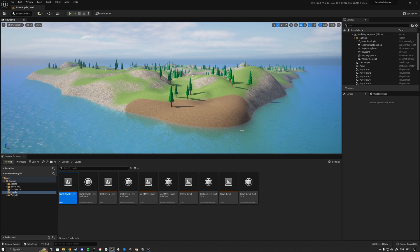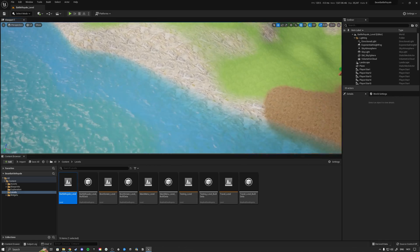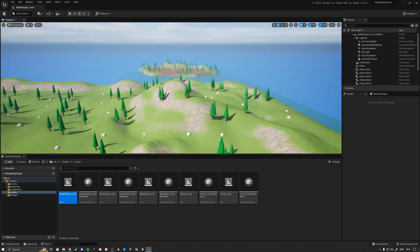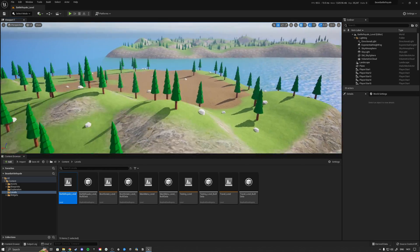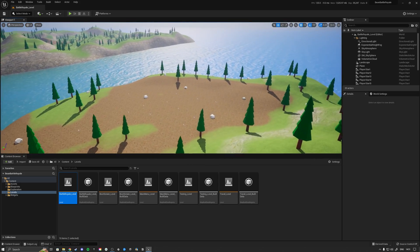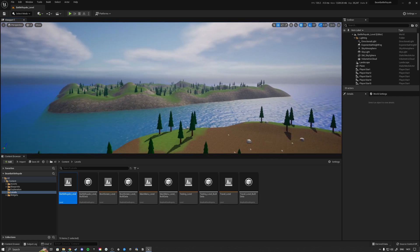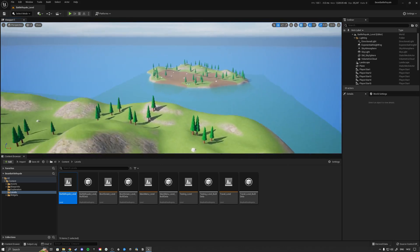Hello everybody and welcome back to a new episode of my multiplayer bean battle royale series. In the last episode we set up our island to have water around it — we now have an ocean material and the island has complete water around it. We also set up a pre-match spawning island, similar to PUBG, where players spawn, wait for a player count to be met, get a countdown, and then a plane spawns and flies over the main island where you drop out and play.